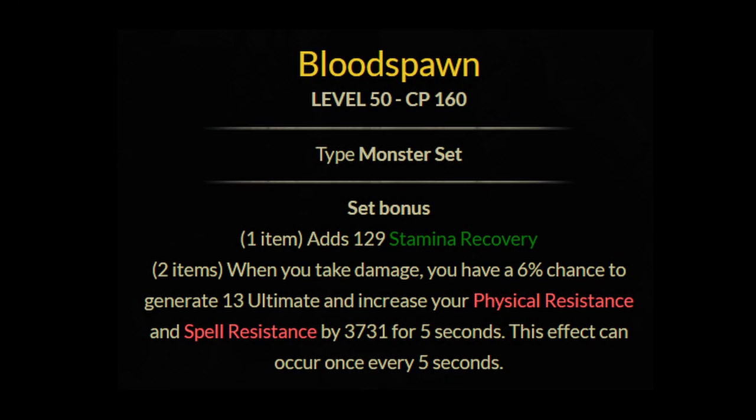Next we have Bloodspawn. This gives a one piece stamina recovery. The two piece: when you take damage, you have a 6% chance to generate 13 ultimate and increase your physical and spell resistance by 3,731 for five seconds. This effect can occur once every five seconds.